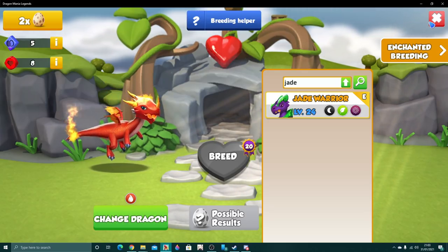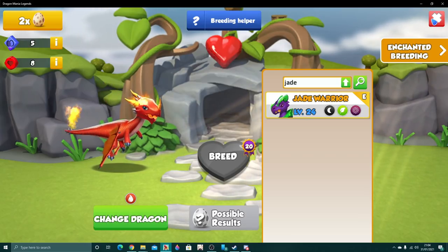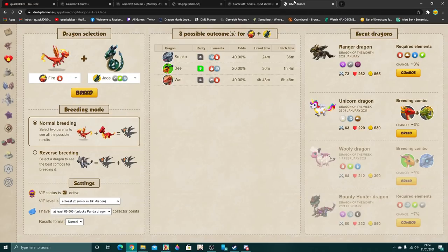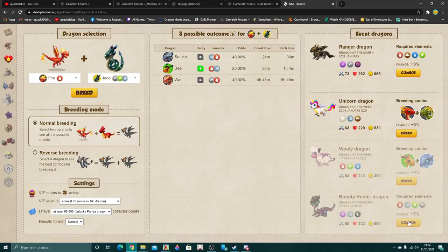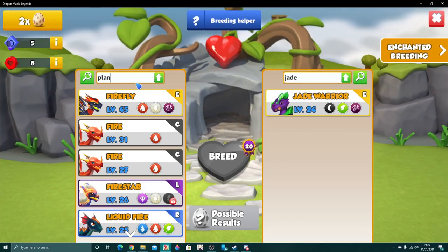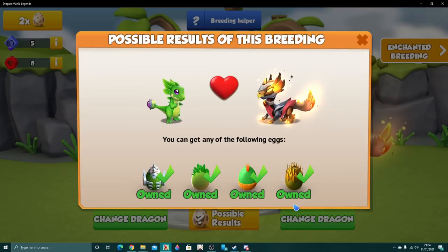The big problem is that I have Jade on an alt account but not on my main, so a lot of people will be upset they don't have Jade — the only one I have is Jade Warret. For those who do have it, three possible outcomes makes it the only combo you want. Unfortunately, Jade is the only dragon with that elemental combo. The next highest is about 5%, which is Plant and Bludgeon — still a good combination.